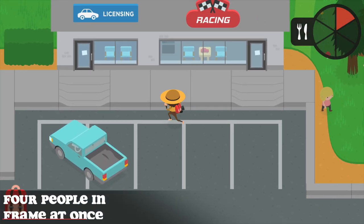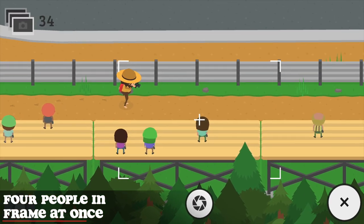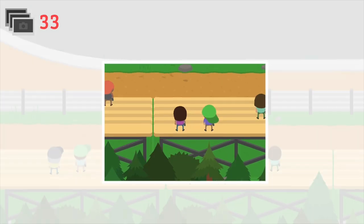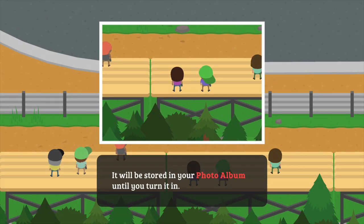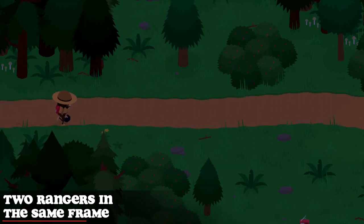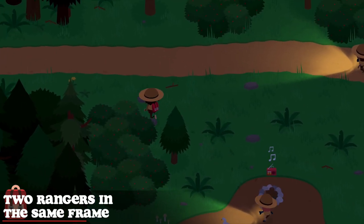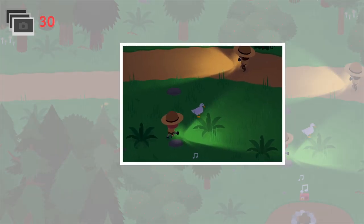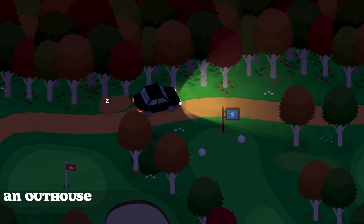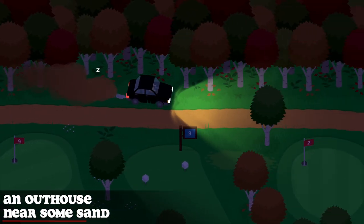While still at the racetracks, go to the race entrance — you will see quite a bunch of people on the right side watching the races. Try to get four of them in the frame and take a picture. To find two rangers in the frame, go around the campgrounds. To find the outhouse near some sand, go to the golf course all the way at the top right corner — that's where you'll find it.